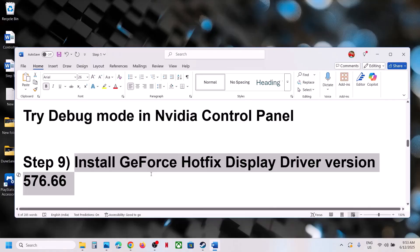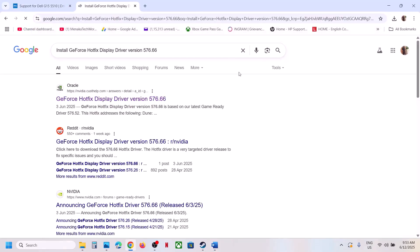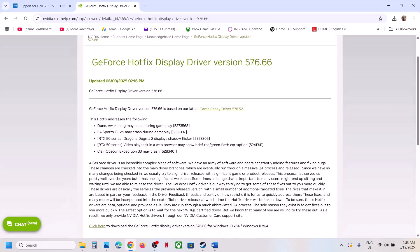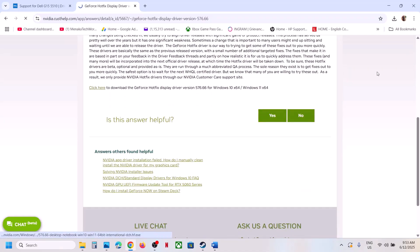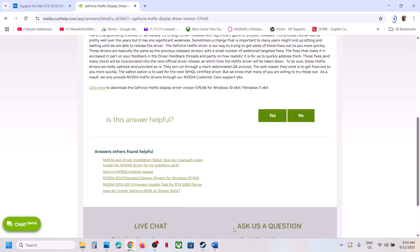The next step is to install the Nvidia GeForce hotfix display driver version 576.66. Search for it on Google and go to the official Nvidia customer help website, find the download link for version 576.66, download it, and run the exe. During installation, select the Custom option and check 'Perform a Clean Installation.' Then restart your computer and check.